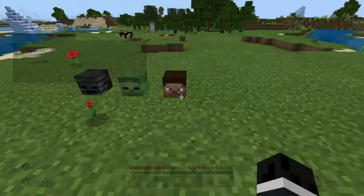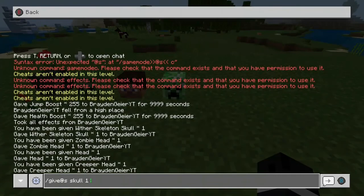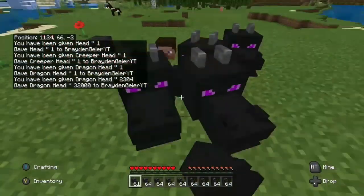'1 3' is the Steve head, '1 4' is the creeper head, and '1 5' is the dragon head. If you want more than one, you can change the first number to however many you want. So you could do '32' or even '32000', then put '5' for the dragon head and now you have 32,000 dragon heads.